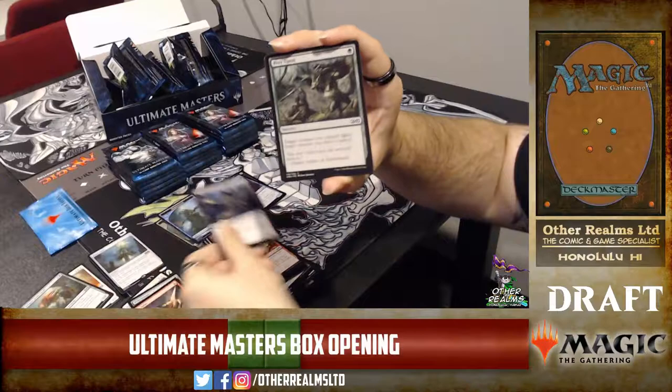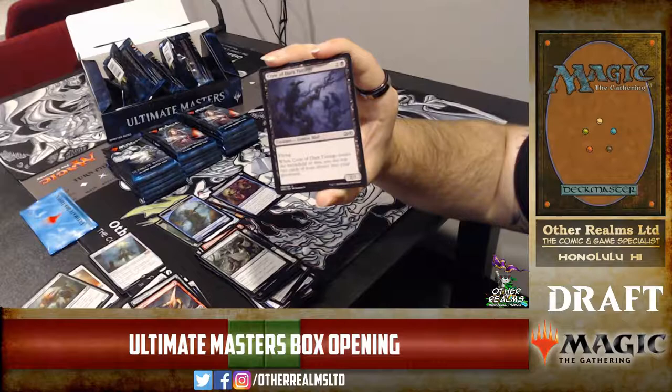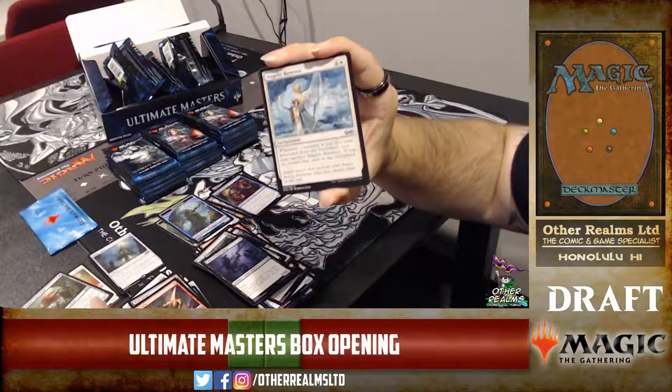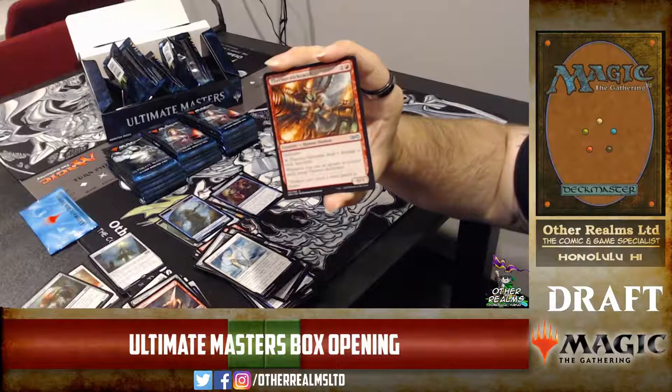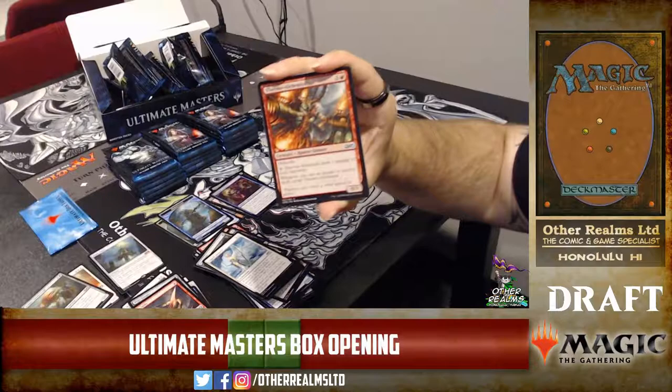Crow of Dark Tidings — interesting. Angelic Renewal — needed a reprint, sweet original art. Thermal Alchemist — it was always a common. I had one in my Pauper deck. I played Pauper burn for a while.